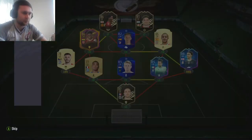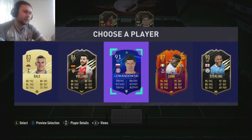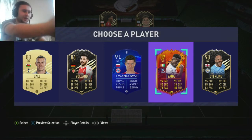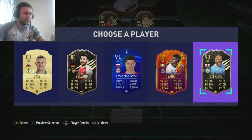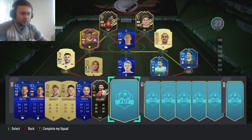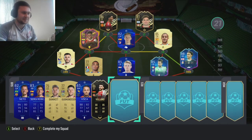Next pick - one to five. Number two. Three was Lewandowski, four was headliner Zaha, five was Raheem Sterling, and you've gone with inform Voland from the French League. I don't see the issue here. Well, it's not you playing the games. Exactly.